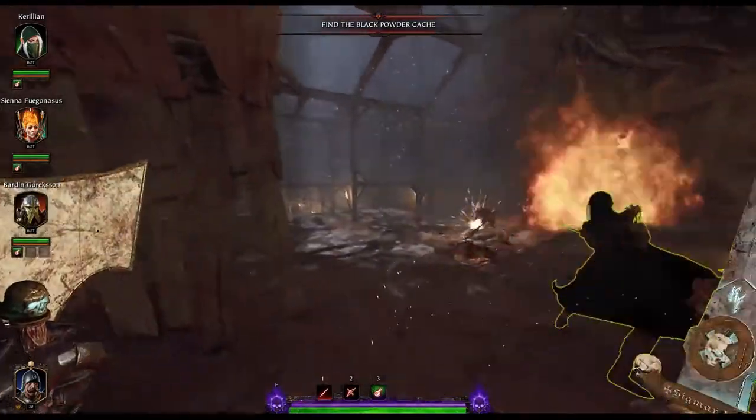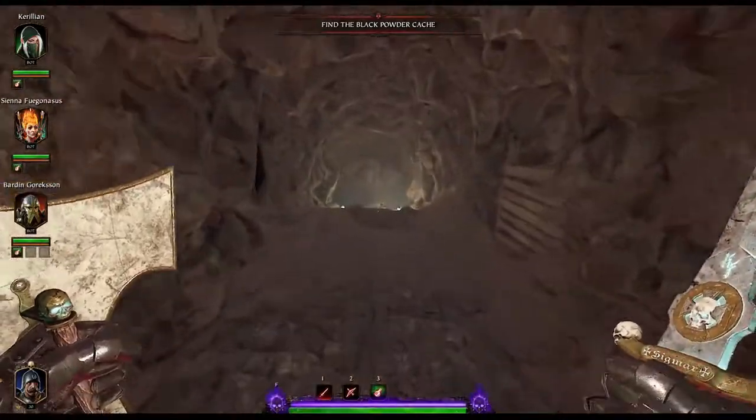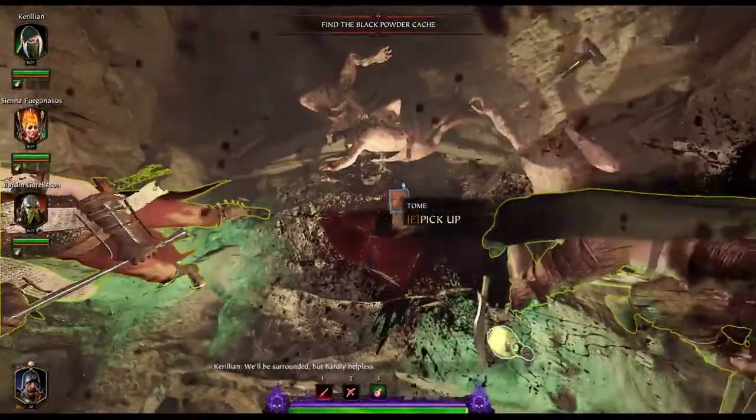Right here near the very start of the map, where you have to do your first drop down to find the original mine cart, go back a little bit and take a right down into this slightly drowned area, and you'll find your first tome. Beware of rats — they like to spawn up.